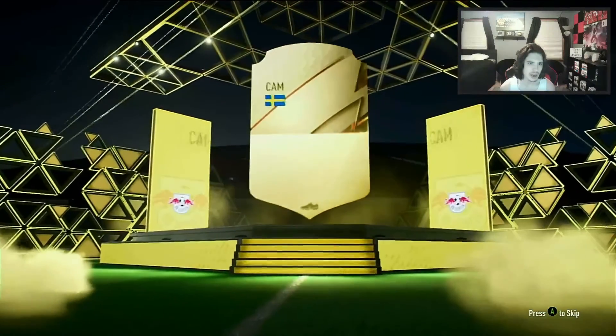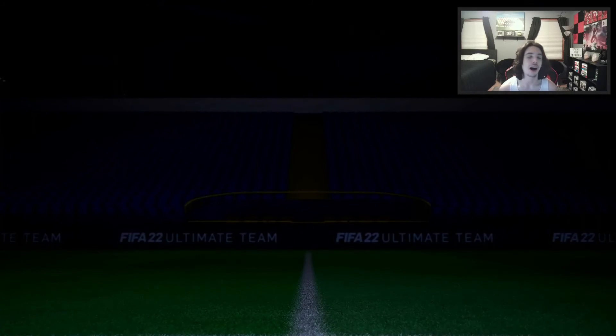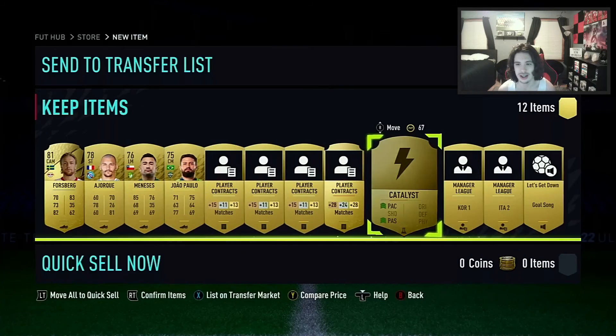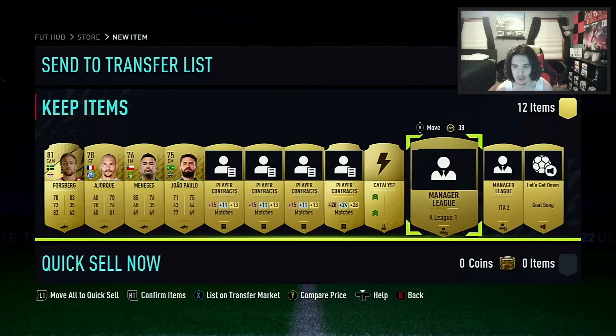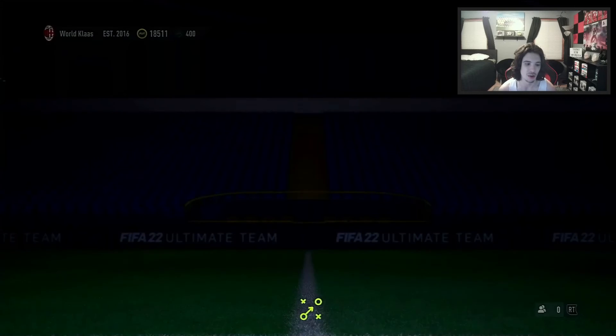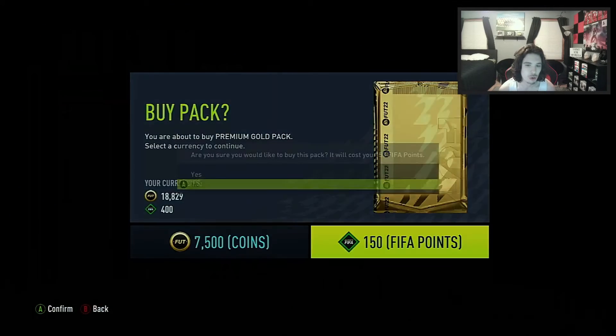It's a Swedish cam — Forsberg, 81 rated this year, got a plus-two upgrade from 79 last year. Catalyst chem style — we'll keep it. 318 coins — we'll take it. Down to 250 points, so two more 7.5k packs.